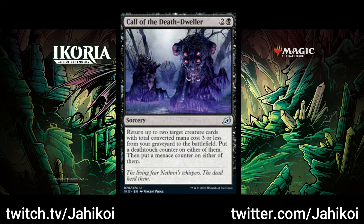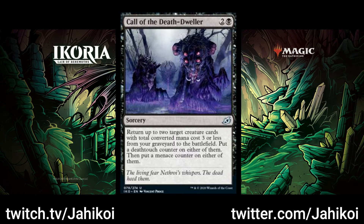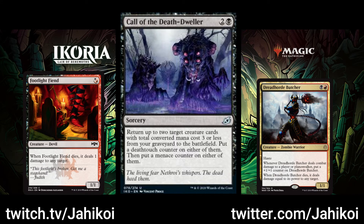The next card I want to talk about is Call of the Death Dweller. Although it could be good in the previously mentioned aristocrat deck, I'm going to try to avoid that for now. Getting to return 2 creatures can be pretty good depending on what you're returning, but I really think the power is being able to give one of them Death Touch. We already had Gruesome Menagerie be a deck in the past, so I wouldn't recommend this card if all you want is value from returning creatures. The options I'm most closely looking at are cards like Footlight Fiend and Dreadhorde Butcher — ones that have damage when they die. If you give either of these Death Touch, they'll kill any creature they damage in combat, whether attacking or blocking, and then ping something else for a 2-for-1.